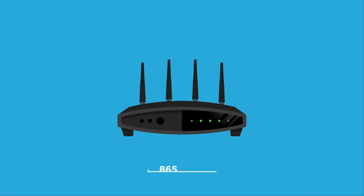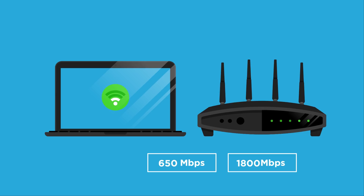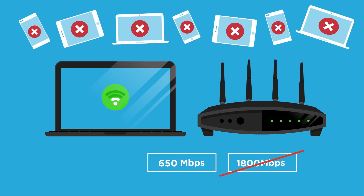For reference, here's an example of a router that provides up to 1800 megabits per second across four antennas on the 5 gigahertz frequencies. Your notebook would get half of that as a theoretical limit, but with real-life limitations, you're likely closer to just 650 megabits per second. That means congestion is a much bigger enemy of stable Wi-Fi, not a low AC number.